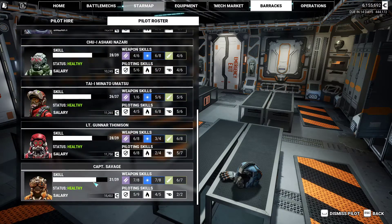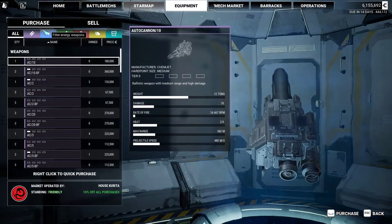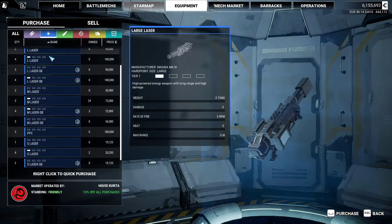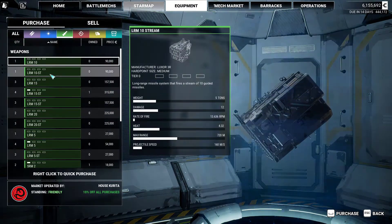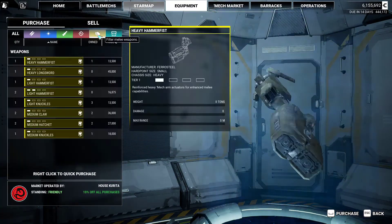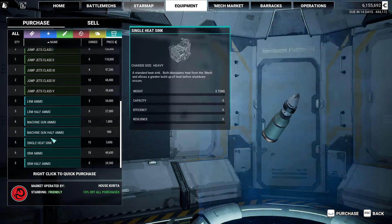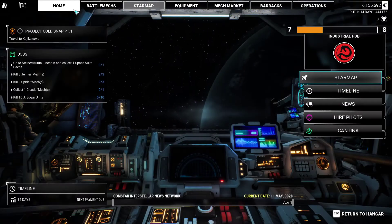Everyone is around the 39-40 mark, so not too bad. The mech market was pretty terrible. Any equipment worth picking up? Not that I can see. There's a beagle probe but we need the right mechs for it, and this isn't - I kind of don't like that you can only put it on certain mechs. I want it on any mech.